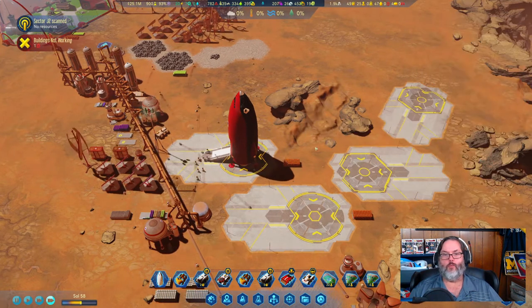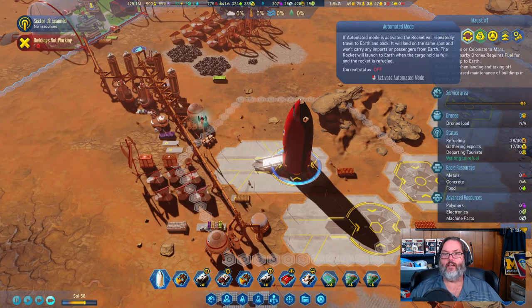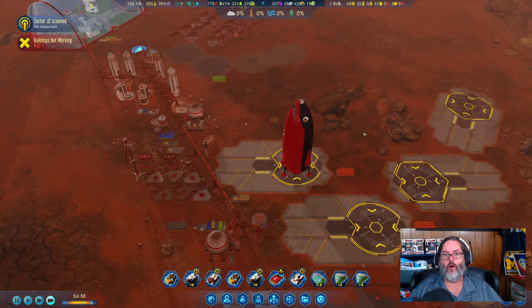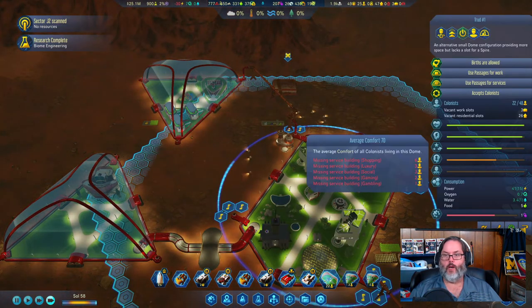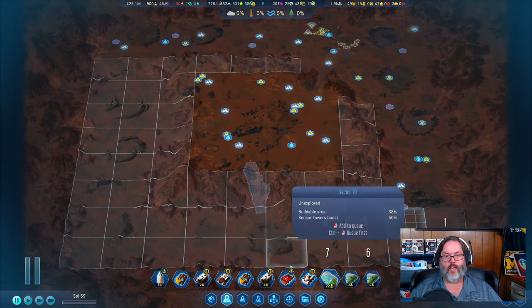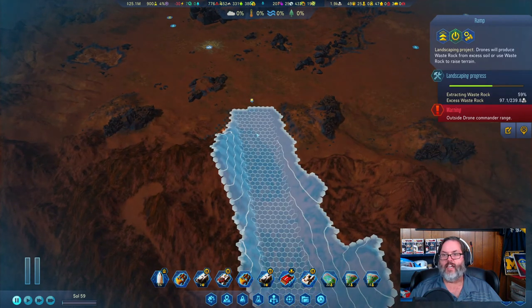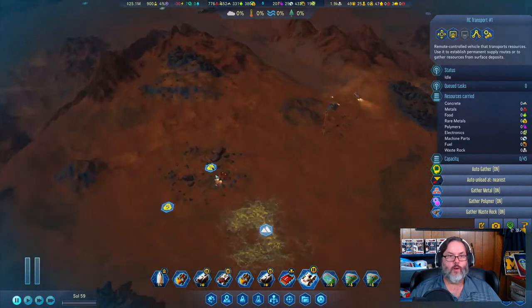We've got a rocket ready to come in with five and five. The only reason I sent him was for more rare metals. Should I send him automated back and forth? No, let's not do that. He's ready to go. Biome engineering — farm comfort is now up to 70. This is taking a minute with seven, eight, nine items queued.